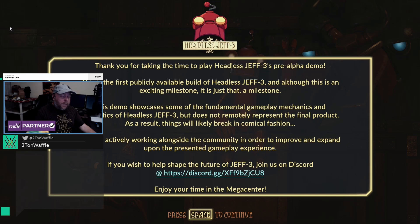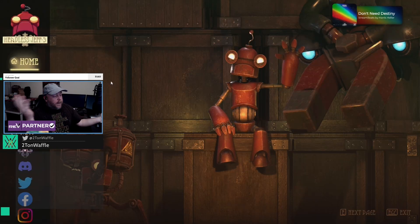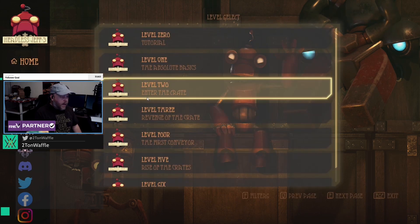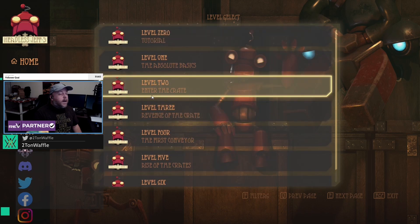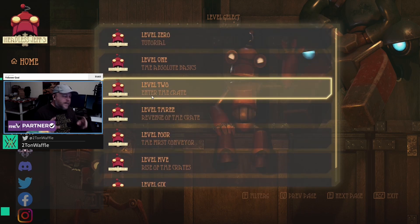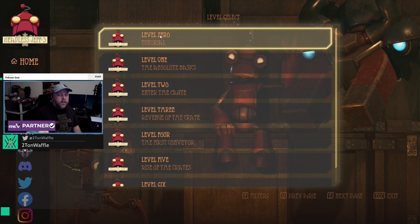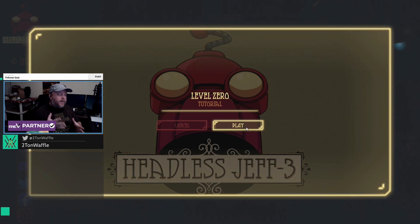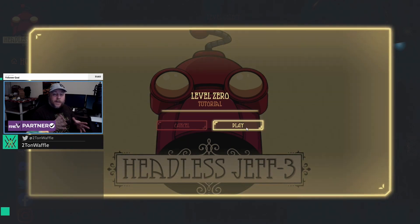Enjoy your time in the Mega Center. The main menu looks pretty cool — you got your concept art here and everything like that. Alright, so we got levels. How many levels do we have? We got six — technically seven. Level zero is a tutorial, but we're going to play the tutorial because a second-person view is going to make things a little interesting. Let's just actually try to get back into the groove of things.